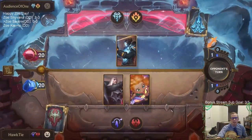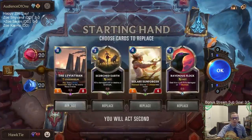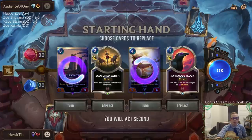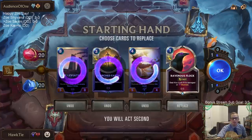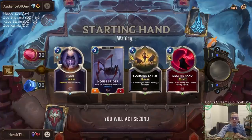Alright, a Viktor deck with Freljord — I could see this being like maybe some Poros. So the Leviathan is going to go for sure in the mulligan. I guess I'll mulligan Leviathan and just send them all back. Maybe I should keep the Flock.